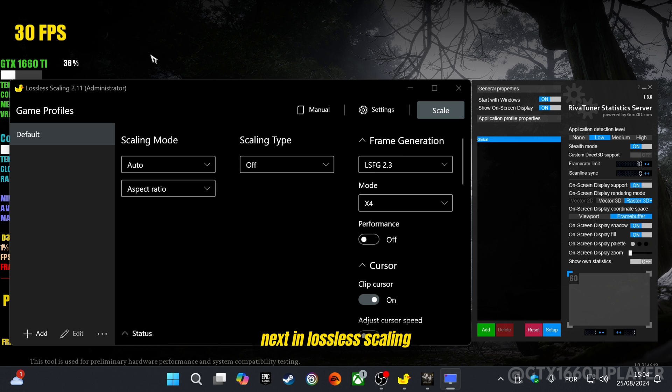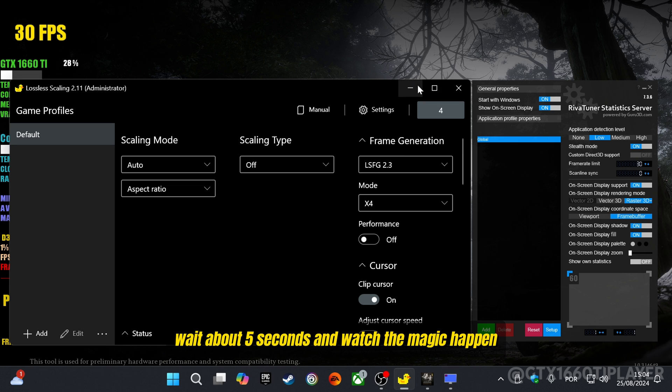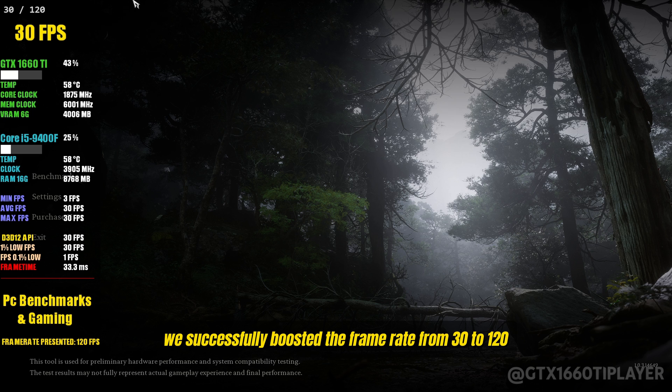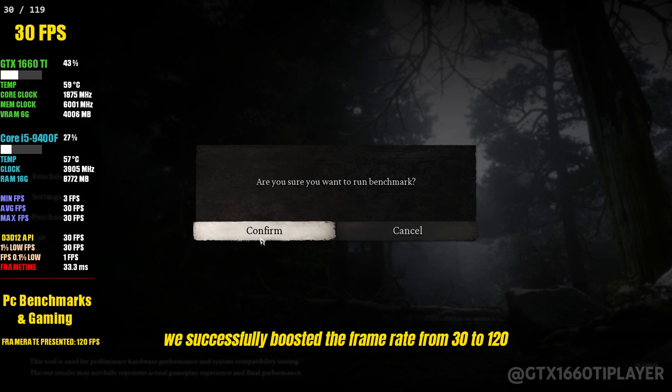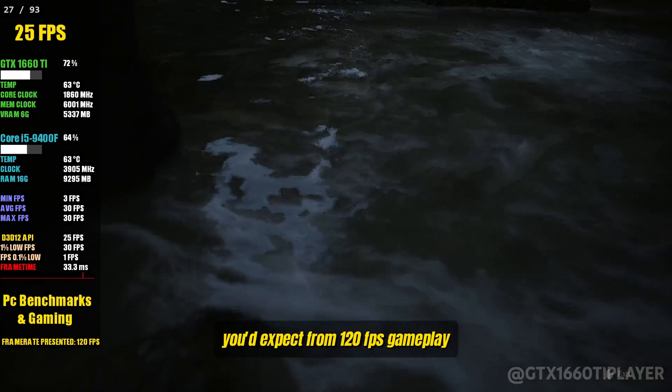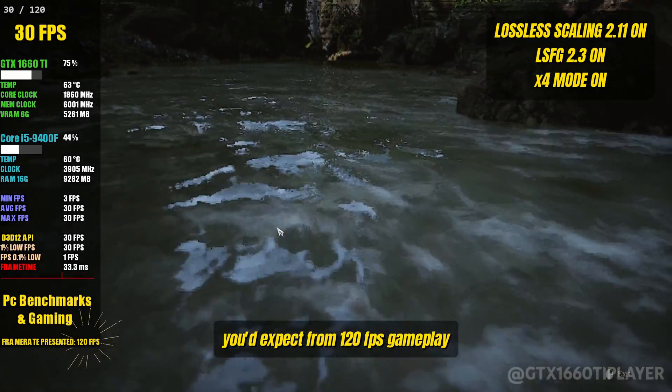Next, in Lossless Scaling, click on the scale option. Wait about five seconds and watch the magic happen. The screen might flicker a bit during the process — don't worry, that's completely normal. We successfully boosted the frame rate from 30 to 120 FPS, giving us the smoothness and stability you'd expect from 120 FPS gameplay.